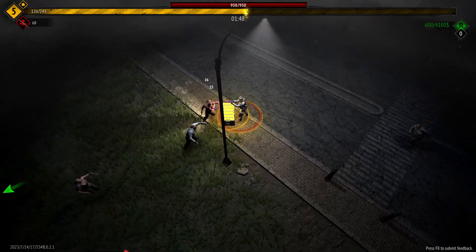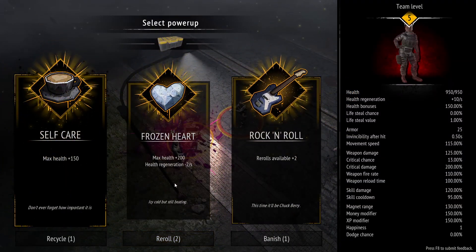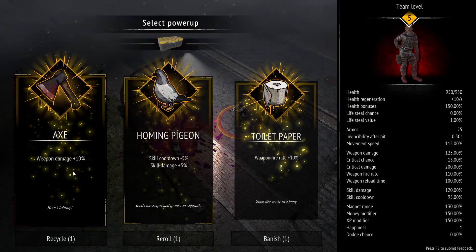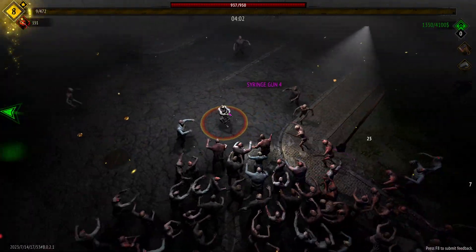That's why I don't think the medic is a good starting character. I don't need the max health and I'm not too bothered about re-rolls, so we're going to go weapon damage — that's perfect. We've got the final upgrade for the syringe gun and then we move on to the thing I really like.